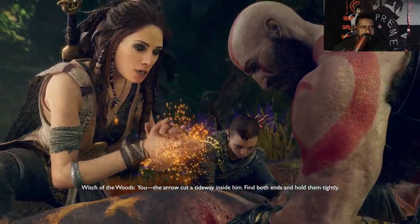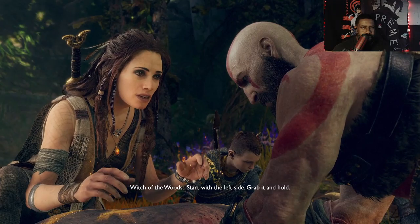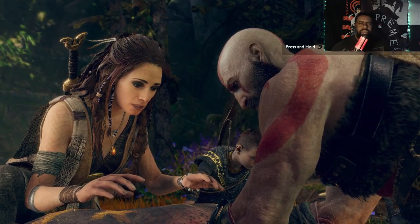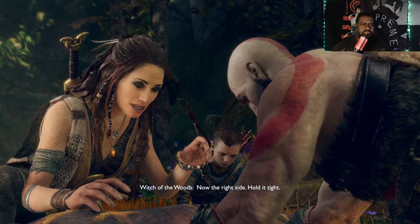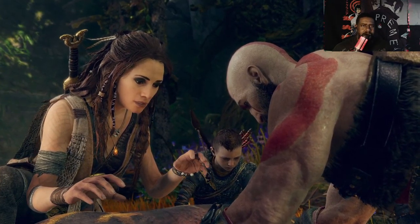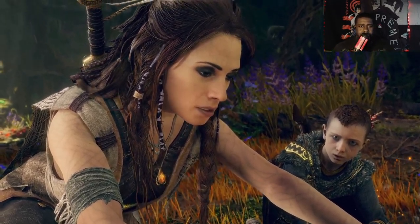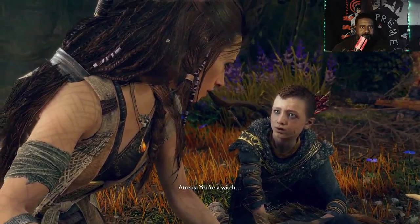Start with the left side — grab it and hold. I got commands. Alright, grabbing it and holding it. Good. Now pull them together — line them up. So now... Vokka. She's magic. You're a witch.